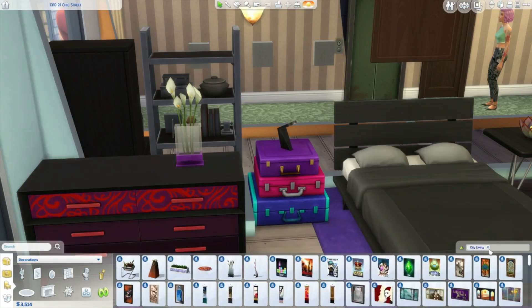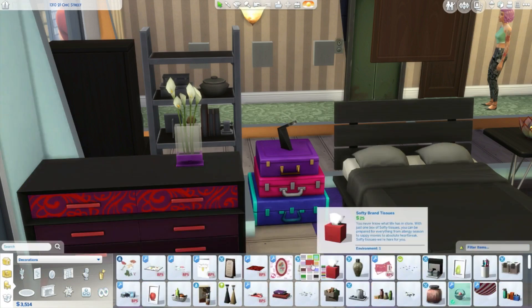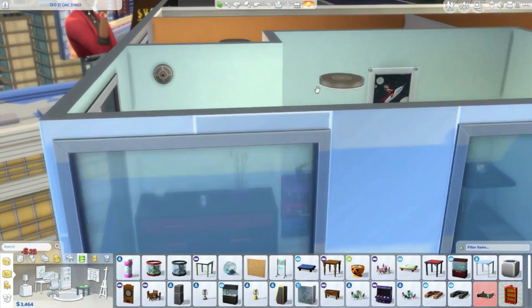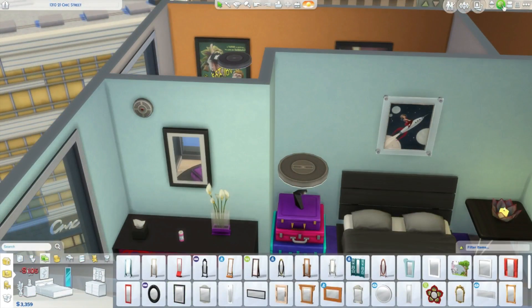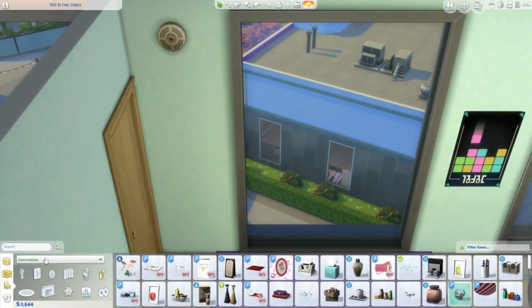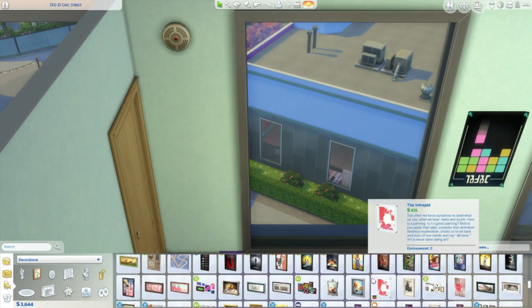I decided to go ahead and change the color of the dresser and I like it so much more for this room. As far as the office room kind of thing, I didn't do much to that because we ran out of money. We had a little bit left but I didn't want to use all of it so we wouldn't be completely broke.